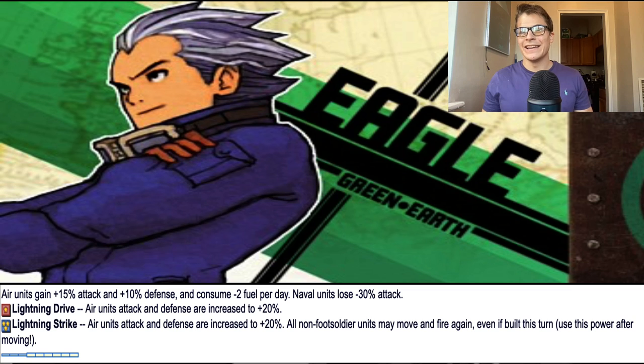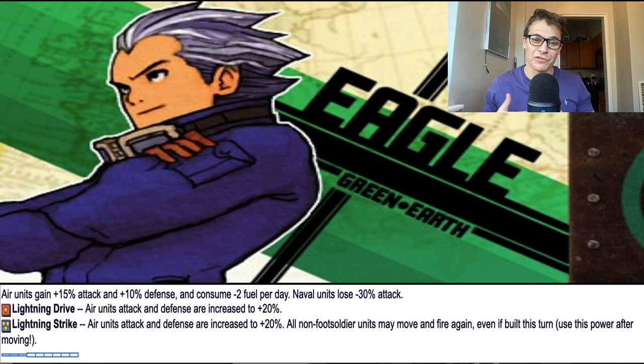Due to the mechanics of his super CO power, Eagle is easily the stalliest CO in Tier 2 and probably the entire game. As Eagle, you want to focus on prolonging the game and amassing units so your super CO power is even more powerful. Being down properties is not the end of the world as Eagle, as long as you can mount a strong enough comeback using your super CO power. While Eagle is a strong CO overall, he has a high skill threshold compared to the other COs. You really need to know how to fully abuse his super CO power to compete at the higher levels. I've seen lower level players struggle to use his super power effectively, whereas higher level players utilizing a super CO power can compete with Tier 1 COs like Hawk on most maps.